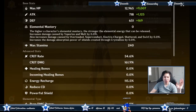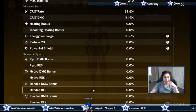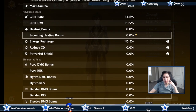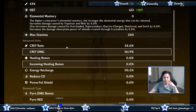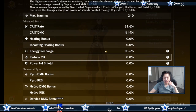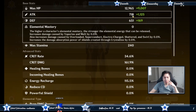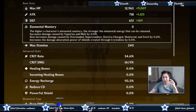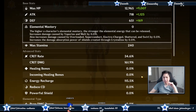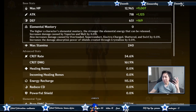Here are my stats for Zhongli: max HP, attack, crit rate, crit damage, Geo damage bonus, and energy recharge. These are the most important ones. Priority order: crit rate and crit damage first, then Geo damage, then HP and attack — which are kind of interchangeable — and finally energy recharge. You just want a little bit of energy recharge to get it rolling.